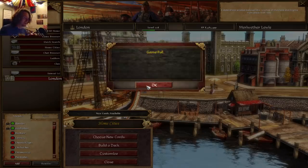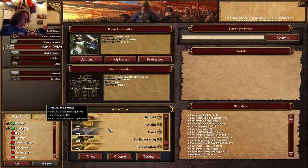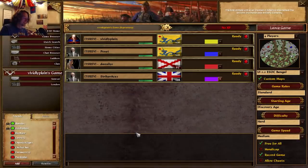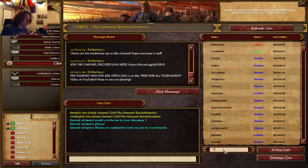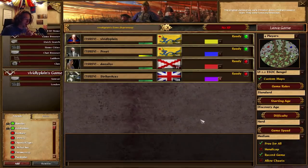Me and vivid have had some fun one-v-ones on this map and he's okay with base trades — he doesn't mind. You can have his whole town center destroyed and he'll be back in your base a minute later. Vivid loves those petards from the British consulate — it's one of his signature moves.